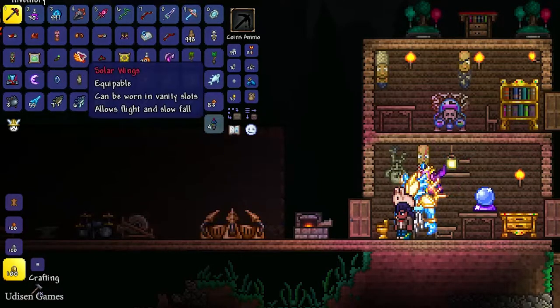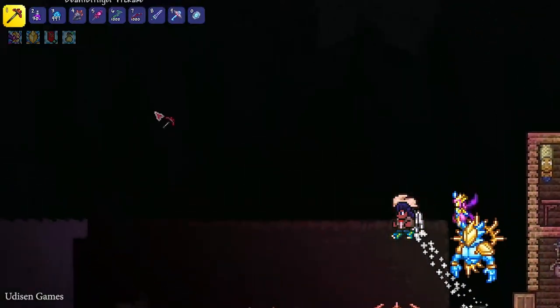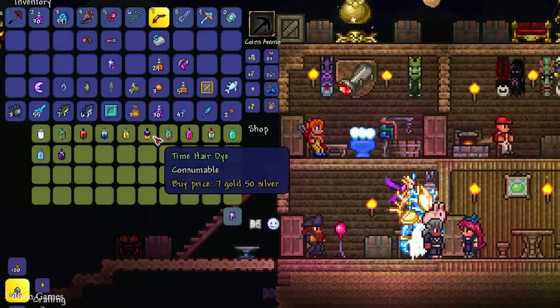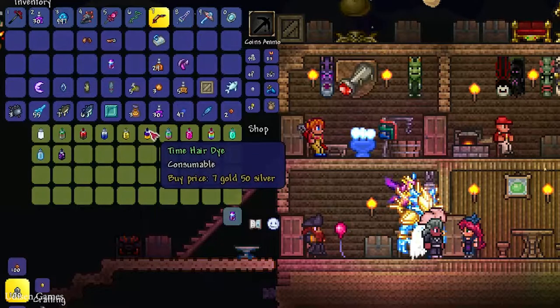On new moon, waxing crescent, first quarter, and waxing gibbous, the Steampunker does not sell the Steampunk set but instead sells the Jetpack. Every some phase you can get this stuff and the jetpack is extremely cool — look at this!